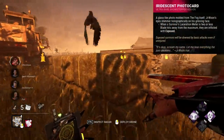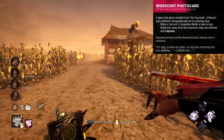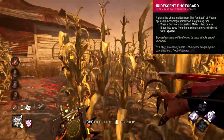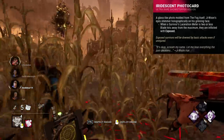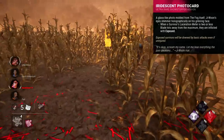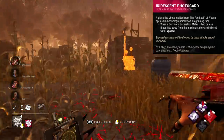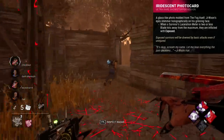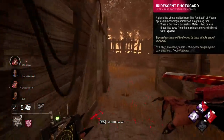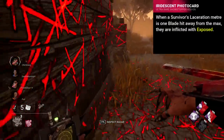Iridescent Photocard used to have a very odd effect. Currently it's not too bad, but that's after considerable buffs. The purpose of it is to hit a few blades, then get the survivor exposed to where they can be insta-downed. Currently this can be done at two or less away from max laceration, where previously this was just one blade away. Not the best, but passable, I suppose.